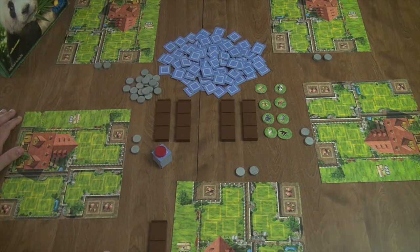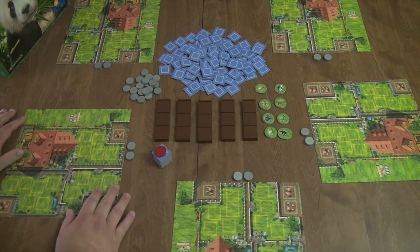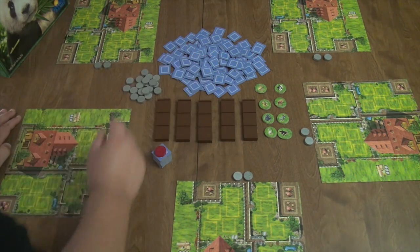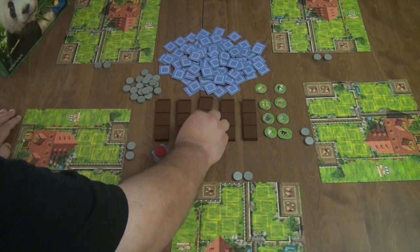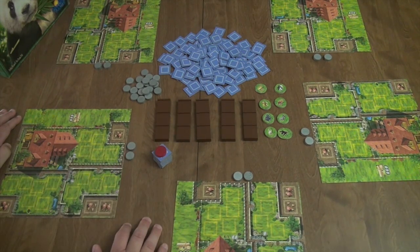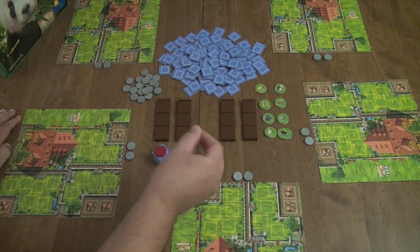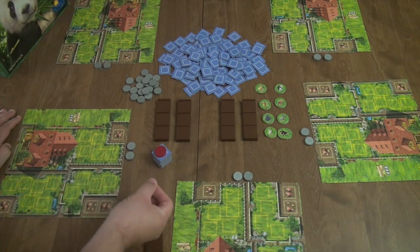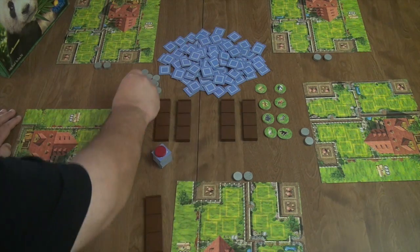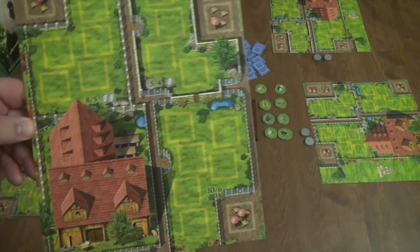Each person starts with two money. You get more money throughout the game because some tiles are coin tokens placed on trucks along with the animals. Whenever you take a truck that has a coin on it, that coin tile goes away and is replaced by another coin marker.